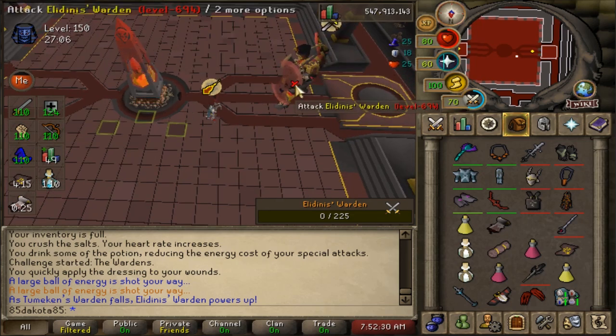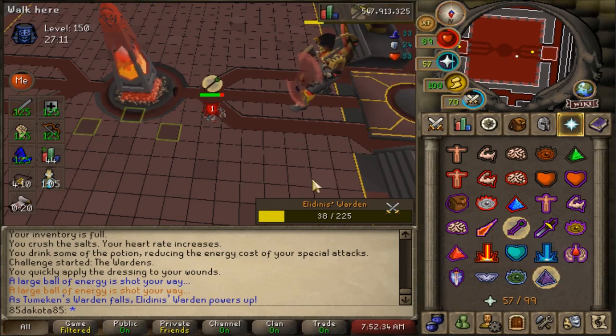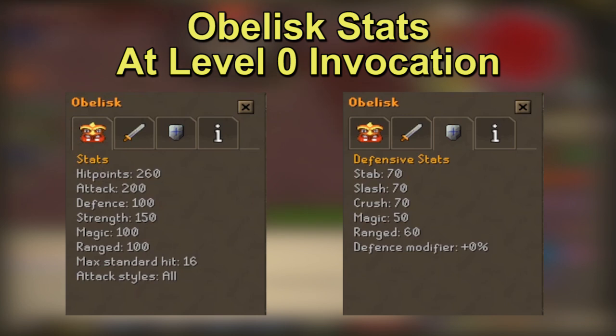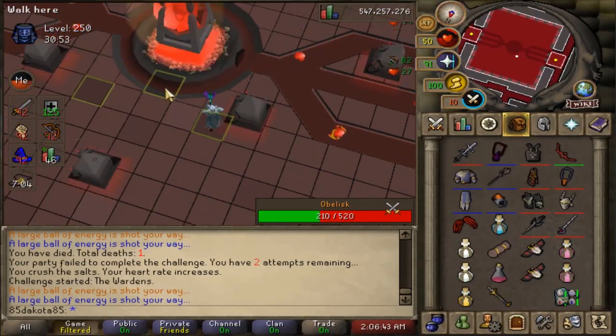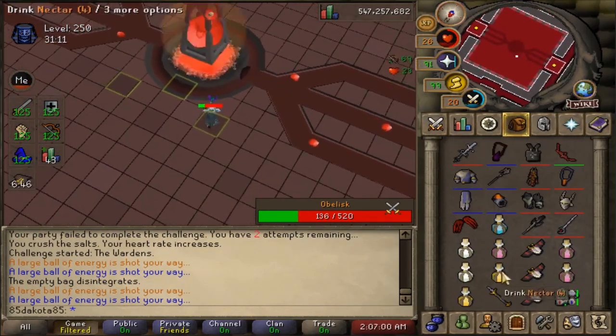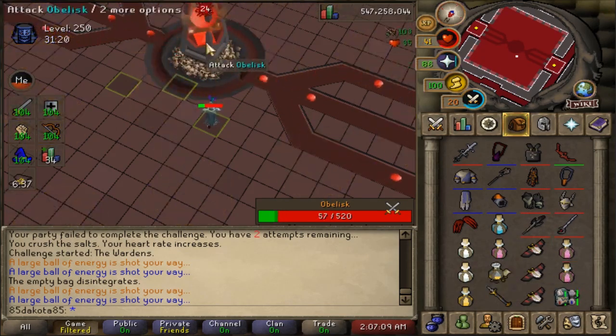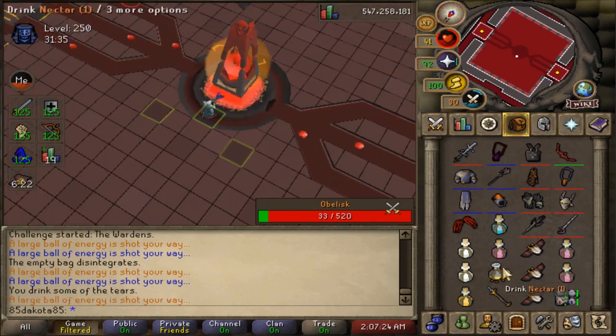I tend to tank the right side of the obelisk so we can fight Tumekan's Warden first and Elidnus' Warden second. They fixed it so you can use Monster Examine on the obelisk — it's weak to mage, then range, and each melee style is fairly even. The Shadow of Tumekan was also buffed within the raid so it probably destroys this altar. Being weak to range makes the blowpipe a solid option. Eventually as you scale up the raid, a bow or crossbow will outdo the blowpipe. The Grazi Rapier or Osmumpton's Fang can also get you through this quickly.